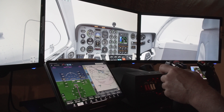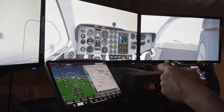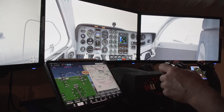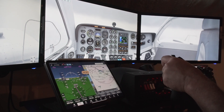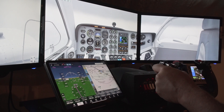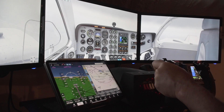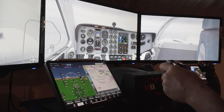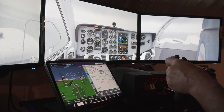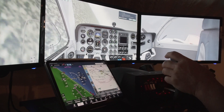One more nose-up trim click to try to get this trimmed. Now we're climbing so I push it down just a little. Now we're in a 1000 fpm descent — losing the localizer on the other side while I'm chasing the altitude. At 500 feet, looking for 1070 feet MDA. At 1200 feet. Runway should be just off to our left. Then we stall and crash.